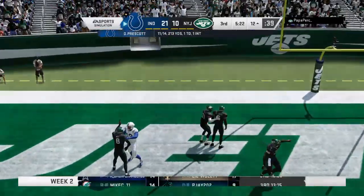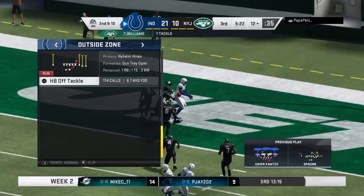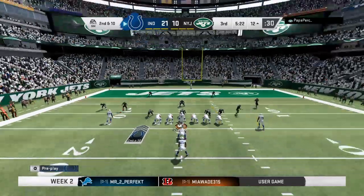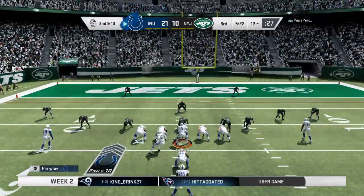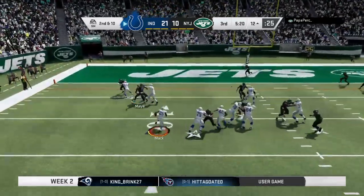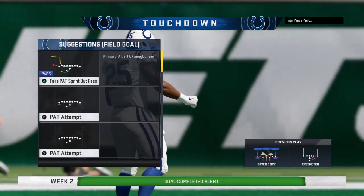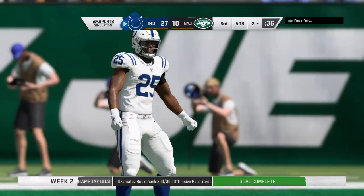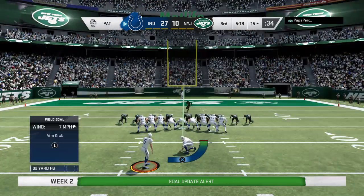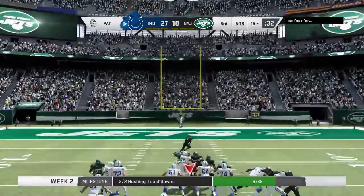A throw to the end zone on first down, but it's incomplete — Juju Smith-Schuster the intended receiver. Here's Mack — and he takes this one in for a Colts touchdown! Marlon Mack with his second touchdown of the game, fourth of the year. The Colts add on to their advantage. Still plenty of time left, but now starting to pull away a little bit — get some breathing room with that one.